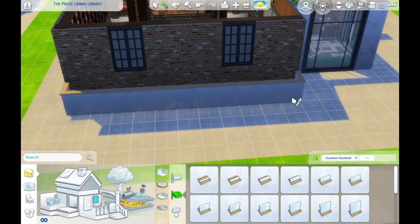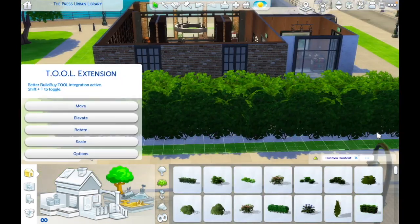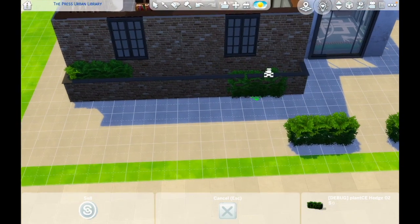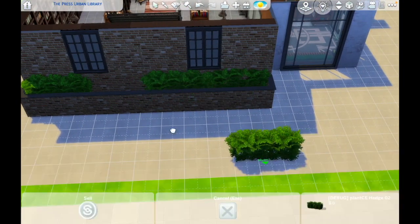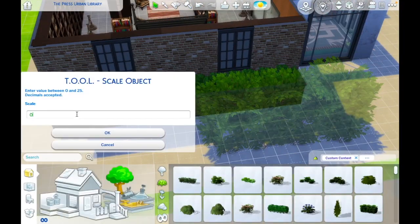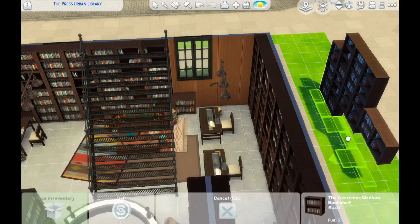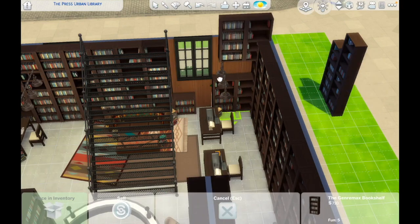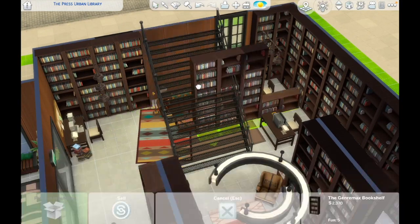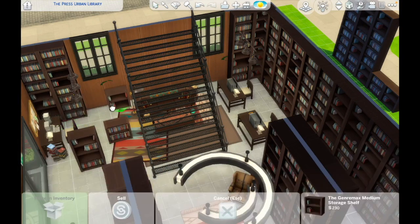Back on the outside, I realized there were a lot of big blank exposed brick walls and I wanted something more interesting. I decided to add some windows to the front of the build - I found these large base game windows that fit the vibe really well, but they didn't go all the way down to the ground, so I added a box planter with a whole bunch of hedges below them. It's so simple but I love how it works.